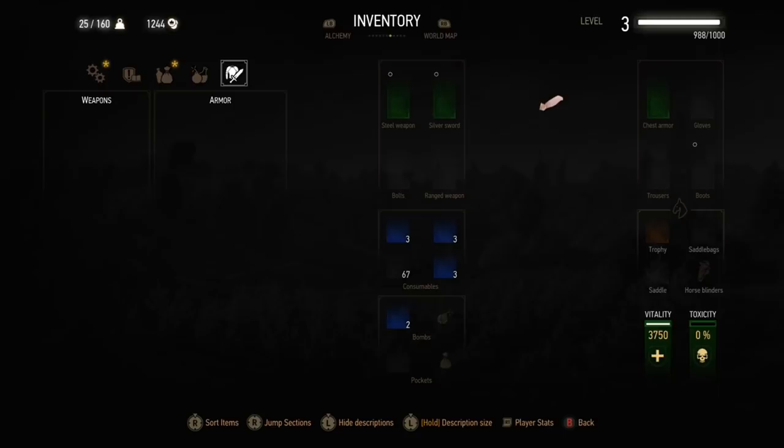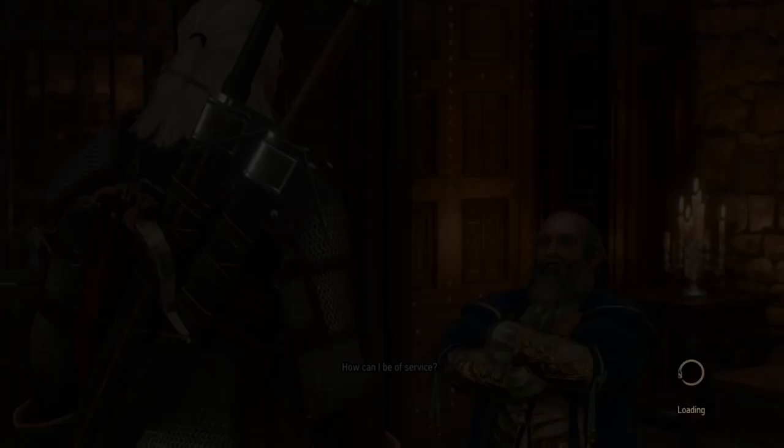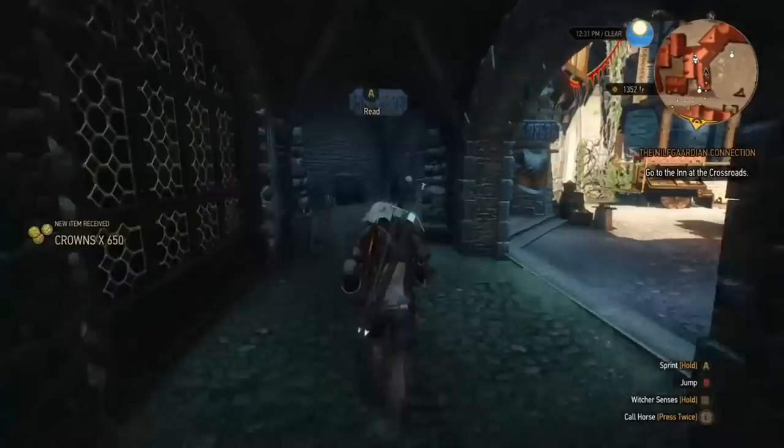One of the other things you can do is pick up Orens and Florens, which are different types of currency. You can't do anything with them in White Orchard, but normally you would get to Novigrad later in the game. If you're coming here straight away without the intention of doing any quests, you can just speak to Vimme Vivaldi — it doesn't matter what your level is, you can just swap them. As you see, I get 650 crowns, and that's the bulk of buying the Temerian armour set, or whatever else you want.